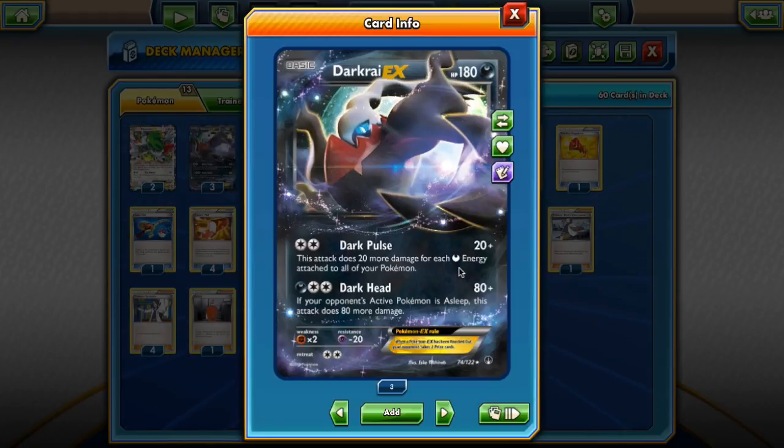Dark Pulse does 20 damage plus 20 more damage for each Darkness energy attached to all of your Pokemon, so it's a fairly strong attack. It usually 2-hits pretty much anything if you have 4 energy down, plus Darkrai's base damage — it's 100 damage. You can also use the Double Colorless energy on Darkrai that you want for Darkhead anyway, and just keep all your Darkness energy on your bench to protect them better.